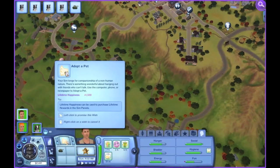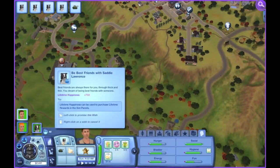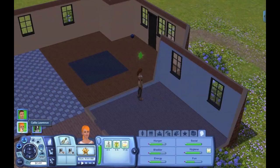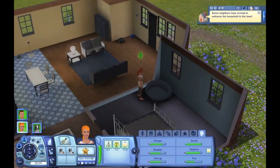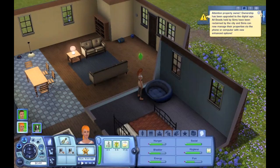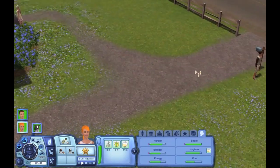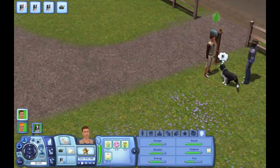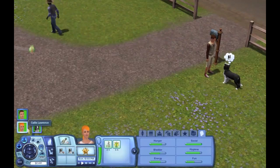I guess he wants to adopt a pet, which we'll do most definitely. Be best friends with Sadie — and she's doing nothing, so let's go check up on her. Some neighbors have arrived. I just don't like when the neighbors come by, because it's not like I really want to meet them. I'm just going to have him skip this part, because Callie wants to brush Sadie. So we'll go ahead and do that.